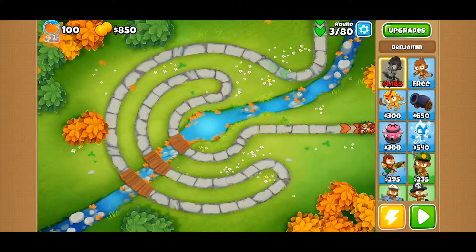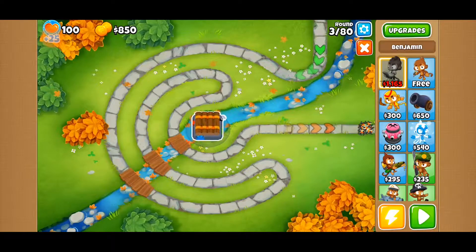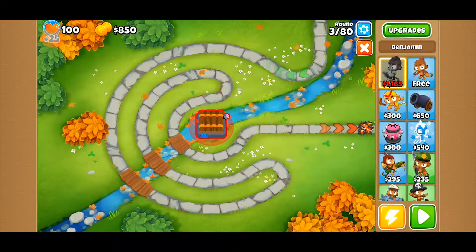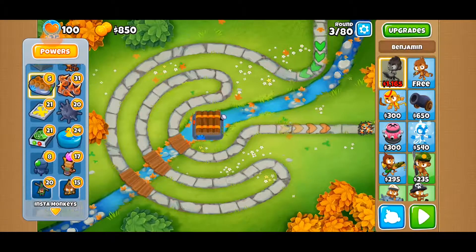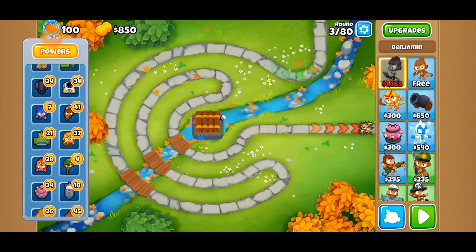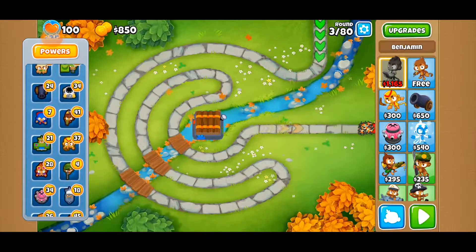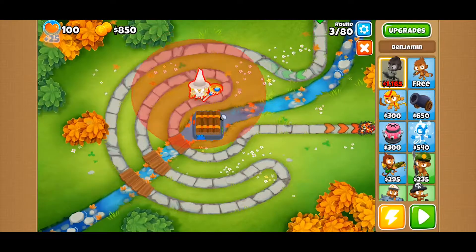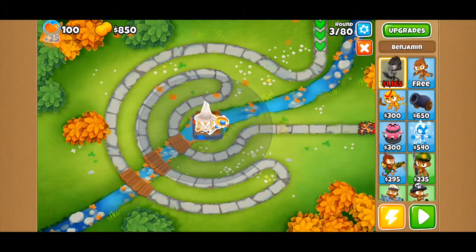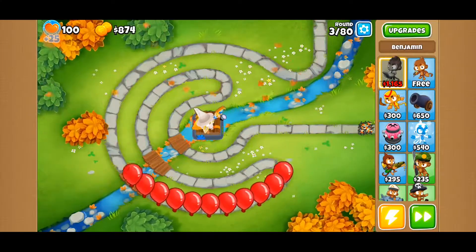We're going to set our monkey up in the center with a pontoon to give it a nice centralized location. Once we place the Instamonkey, we will also provide it with a village to allow it to see camo, as our monkey is unable to see camo bloons. Let's get it positioned so it's centrally located and covers as much of the path as possible, and let's get started.